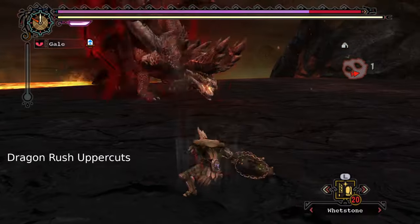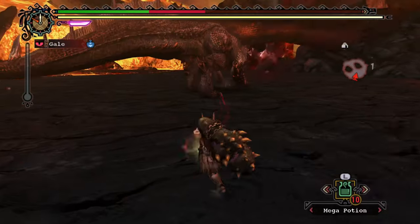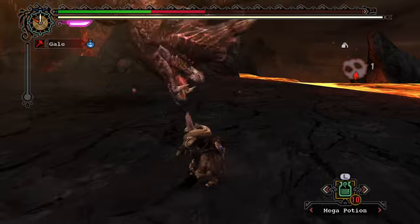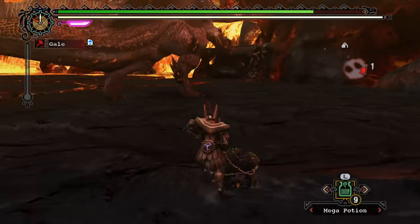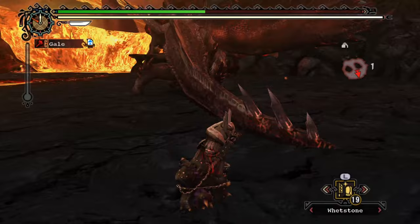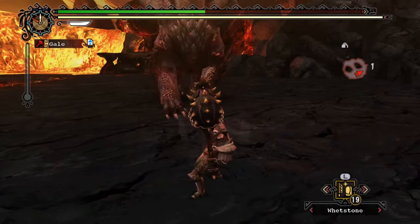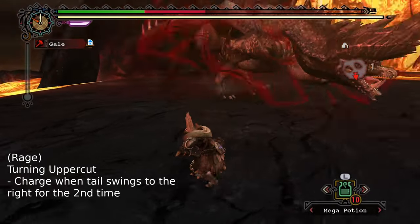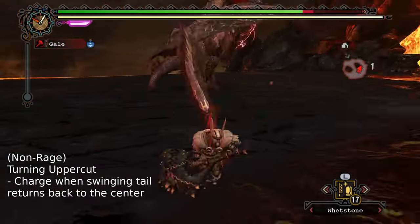Uppercuts are also a viable option. But what if Alatreon doesn't stop short and instead runs past you? The easiest options are uppercuts — uppercut positioning isn't too strict; as long as you're standing at about his middle tail spike, you should be fine. At the end of the Dragon Rush, Alatreon will swing his tail right, then left, then right again, and finally back to center. When enraged, you'll want to begin charging your hammer on that second right tail swing. When not enraged, you'll want to wait a little bit longer and charge as his tail is moving back to center.